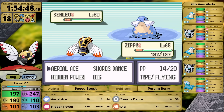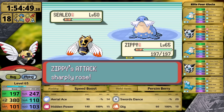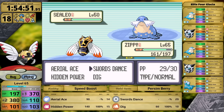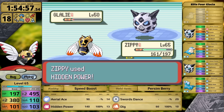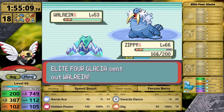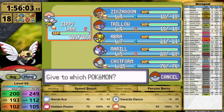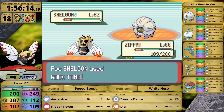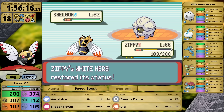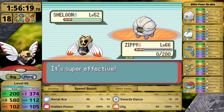Phoebe is also going to be easy — Dusclops goes for Protect on turn one, giving me a free Swords Dance. It would have been better to have Shadow Ball here, but Aerial Ace has decent PP and I won't get stalled out by Pressure. I also have Dig as a fallback. Ninjask makes it to Glacia. She has a type advantage against my Flying type, but the Sealeo isn't very threatening — it has Hail, Encore, and Ice Ball. I don't want to get trapped using Swords Dance by Encore, but it chooses Ice Ball right away. After one Swords Dance I use Hidden Power and knock her lead out. Glalie knows Ice Beam so I knock it out right away. I'm surprised when Hidden Power one-shots Walrein too, so Ninjask makes it to the final Elite Four member with no issues.